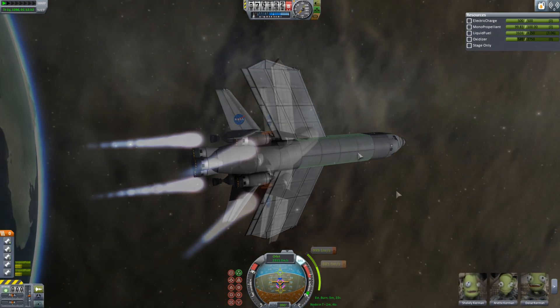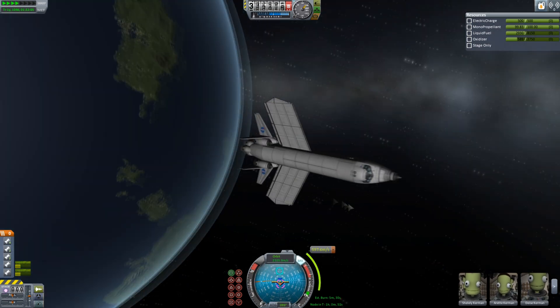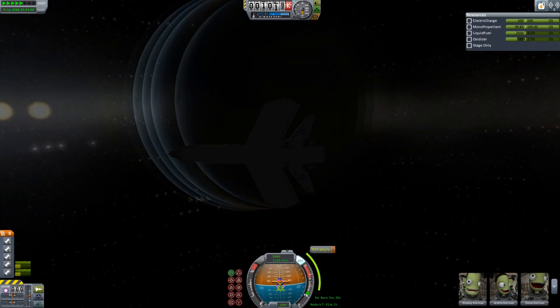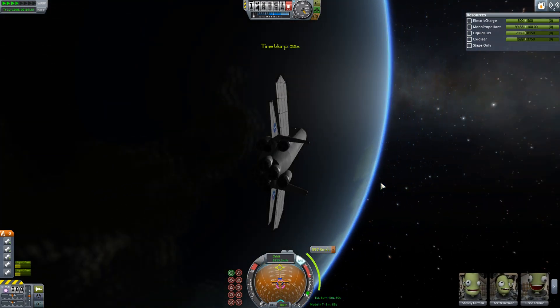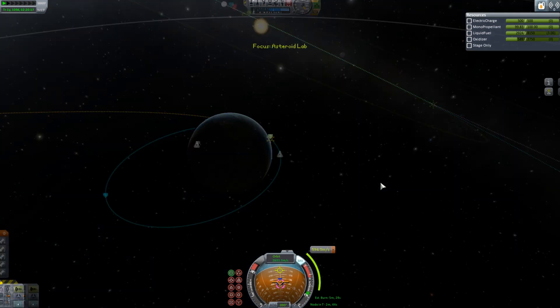Here we are just finishing off after doing almost half of that burn. After lots of time warping and re-planning the maneuver, actually slightly more efficiently — I'm using less delta V than I had left over from that last burn — so efficiency or whatever. Let's head on to Eve.